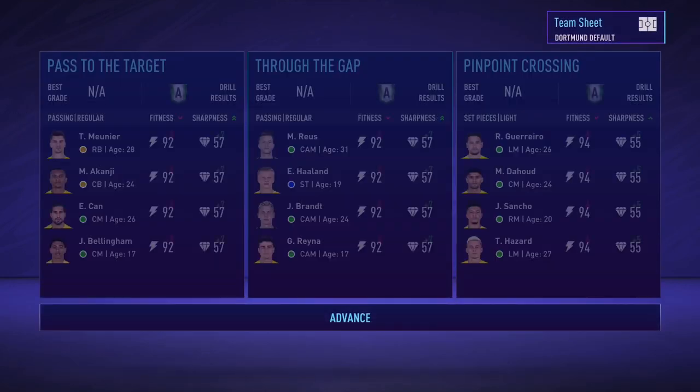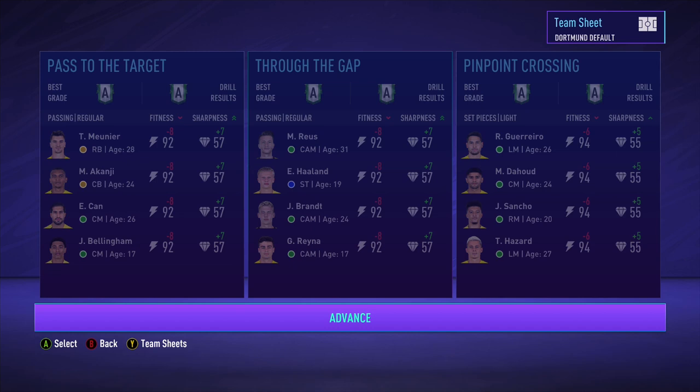The first thing that you need to do is to get all the training drills at AA. You need to play all the drills until you get them to AA or AB.